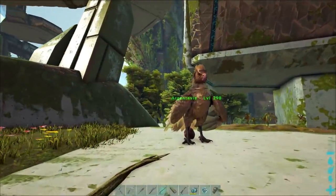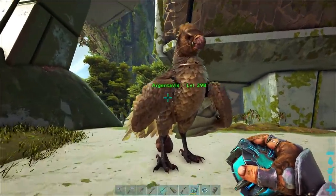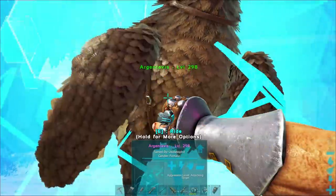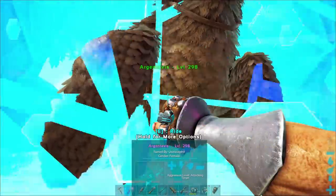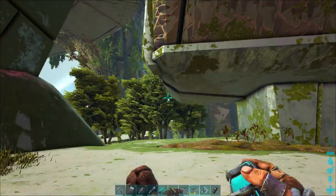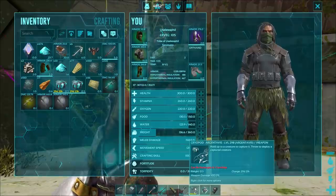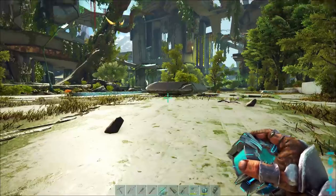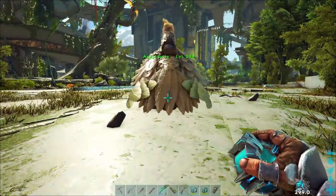Once you have some Cryopods simply put them onto your toolbar and then select them. Then go up to any of your creatures and by left clicking on PC you will slowly start to put them into your Cryopod. There we are — I've got my Argent in my Cryopod, which you can see by the tooltip. In order to get the Argent out again, all I do is again left click and there we are.